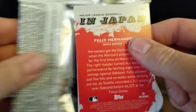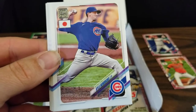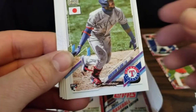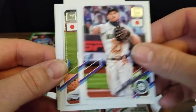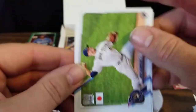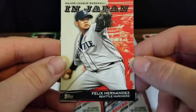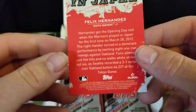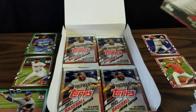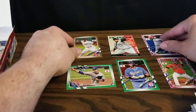We'll start with a Freddie Freeman, a Nate Pearson rookie, Kyle Hendricks, Paul Goldschmidt, Anderson Tejeda rookie card, Kyle Seager, Corey Seager — we've got the brothers back to back — Drew Rasmussen rookie card, Max Kepler. And our insert is a Major League Baseball in Japan card of Felix Hernandez. This insert series highlights players who have played in a game in Japan when MLB has had series over there. Let me move the box over to get all these exclusive cards on screen.